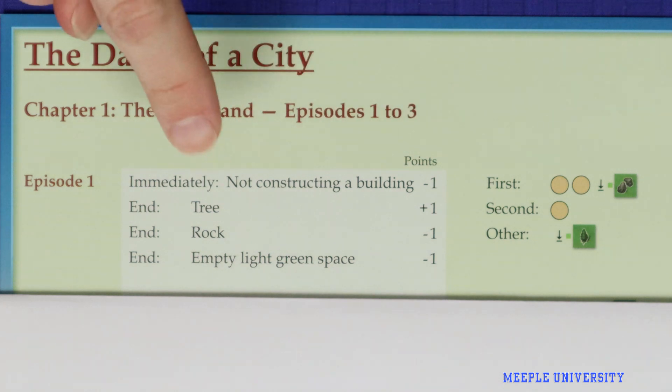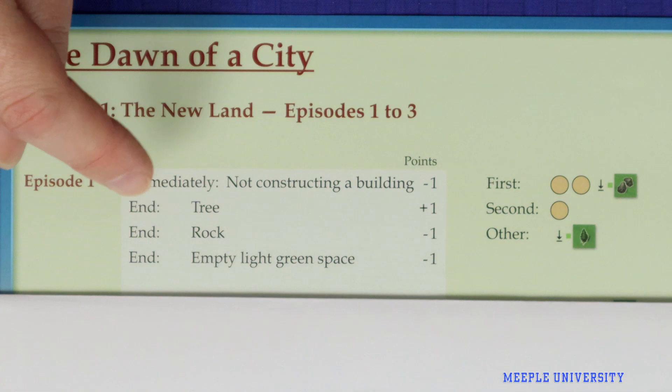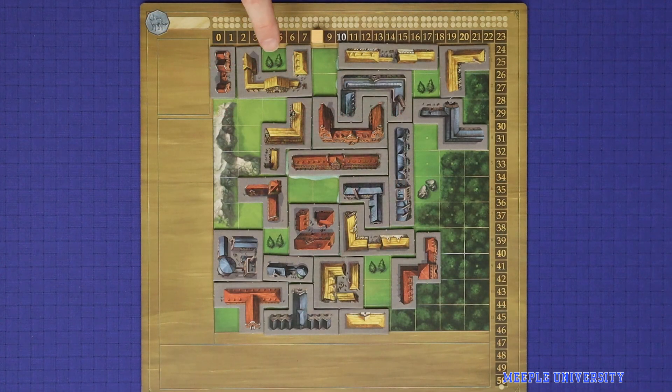Already, you've lost one point for each building you have failed to construct. Then, at the end of the game, you'll gain one point for each visible tree, lose one point for each visible rock, and for each empty light green space. End game scores are applied in the order they are listed on the help sheet. So here, the player first gains eight points for having eight visible trees — that is, four pairs — loses two points for having two visible rocks — that is, one pair — and loses 12 points for having 12 empty light green spaces, to finish with a total of two points.